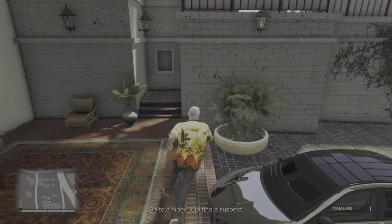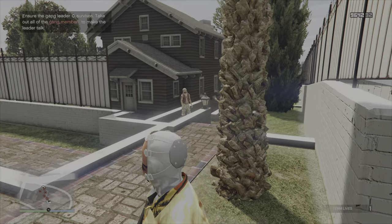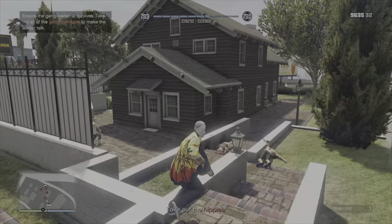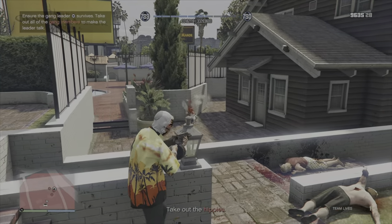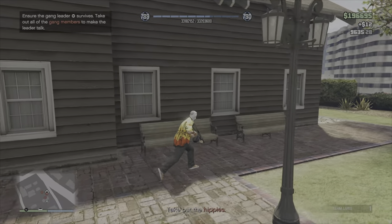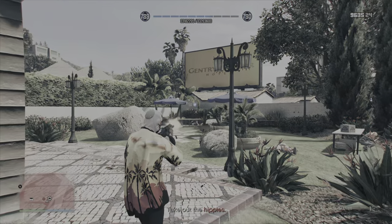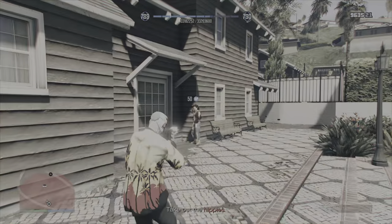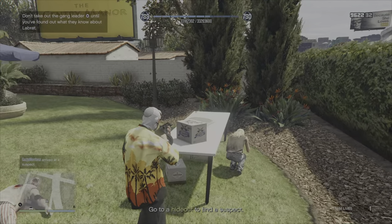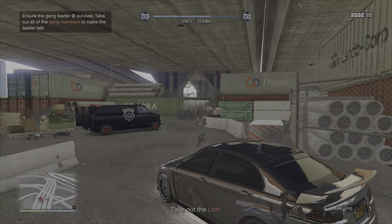The second mission is 'Last Dose 2: Unusual Suspects.' First you need to go to two different locations, A and B. You can go to whichever you want first, or in multiplayer split up. When you get to A or B, make sure you kill everybody except the one guy on the minimap shown as a white icon with a crown — that person you need to interrogate by standing next to them. Kill them and it fails the mission.